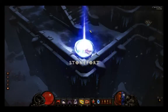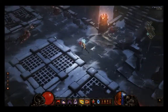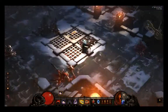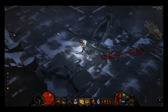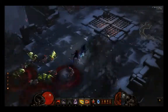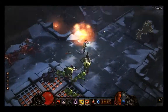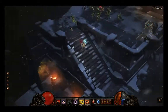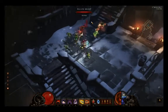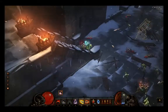We're going to use Spike Trap with the Scatter rune to place all three traps at once, and head to the Stone Fort. The Fields of Slaughter in Act 3 is another good spot — anywhere with condensed groups works. I like this area for the nooks and crannies that funnel enemies into a small space. We're on Normal mode here so enemies die very easily.